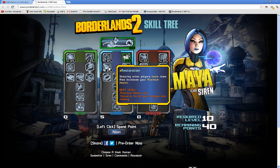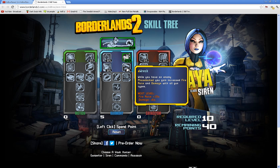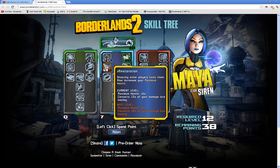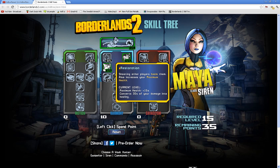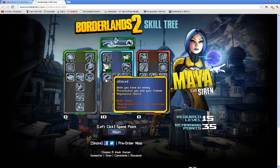Restoration: shooting another player heals them. 30% of your damage is converted into healing, so the more damage you deal, the more health they get. Wreck: while you have an enemy Phase Locked, you gain increased fire rate and damage with all gun types. That's always good to have extra gun damage.